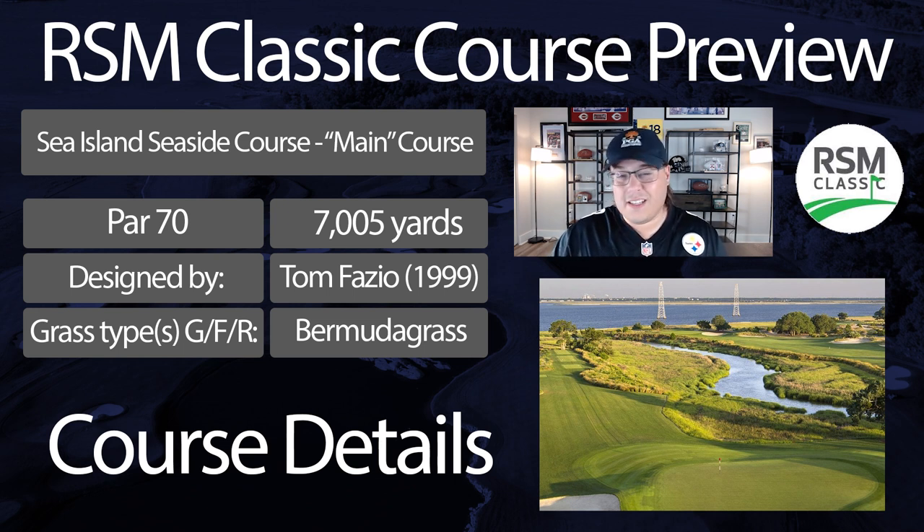It's got the seaside nature to it, heavy winds, and you can play it along the ground if you'd like, but it's not nearly as contoured as most links-style courses. The greens play faster than a lot of other coastal tracks like Mayakoba or Port Royal. They'll be running at 11.5 to 12 on the stimpmeter this week. The scoring average played under par — if the winds aren't blowing, this place is gettable. Last year it played 1.03 shots under par, a 68.97 for this par 70 setup.